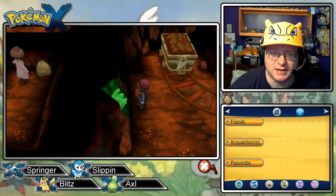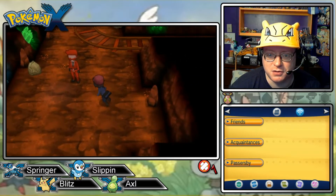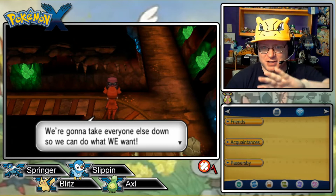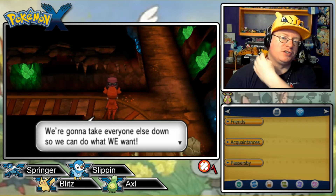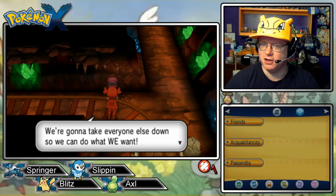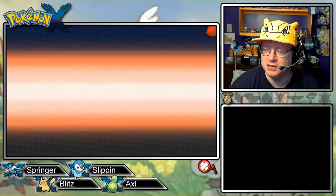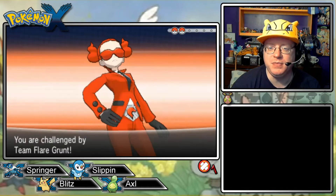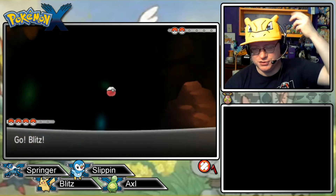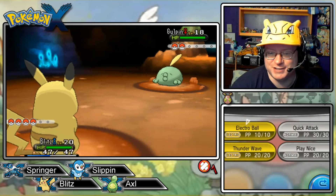Hey, a scientist — that's probably the guy we need to talk to. Walking through that area earlier with that almost first-person, over-the-shoulder perspective was cool. Are there more places like that in Kalos? There might not be, actually. 'We're gonna take everyone else down so we can do what we want.' That sounds like a Team Skull kind of thing too. I like the female grunt's hair — the buns done up like little tendrils of flame.